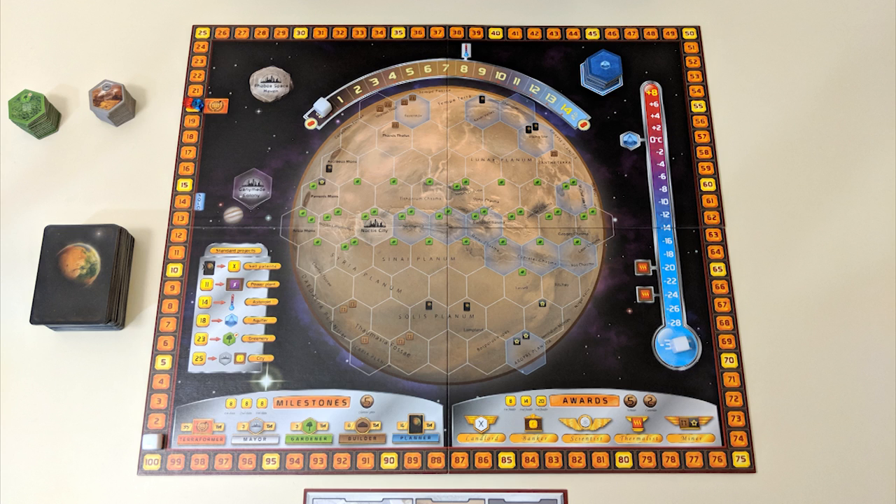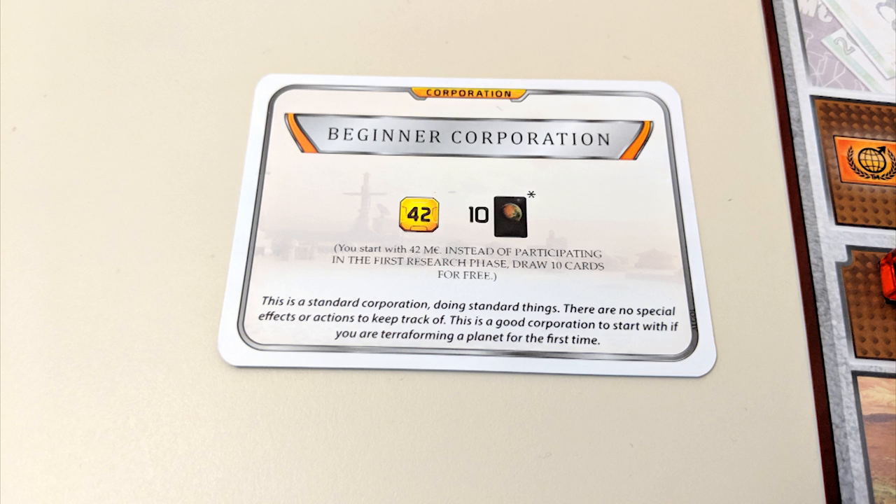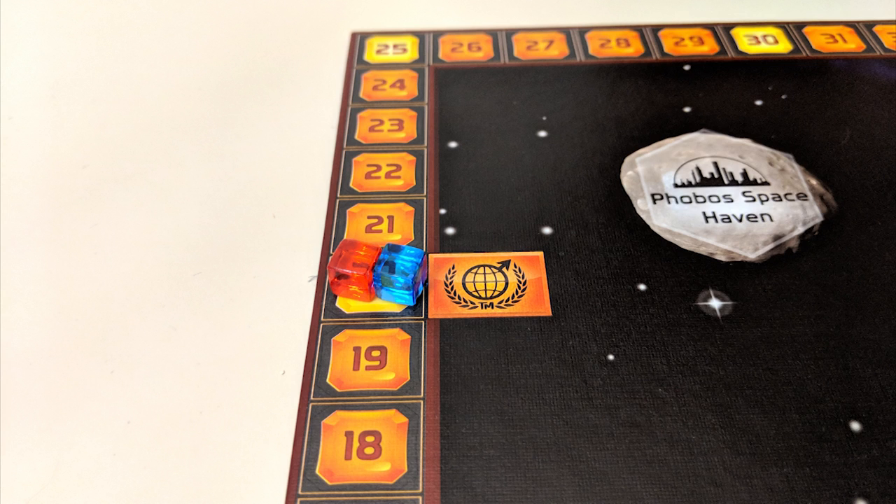In Terraforming Mars, your goal is to have more points than your rivals by generating more resources and doing a better job at improving the planet. After setup, you'll find yourself with a player board, player cubes, and a corporation card — either a basic one or a more advanced option. One of your player cubes will start in the designated spot on the TR track around the main board.